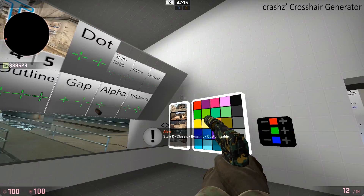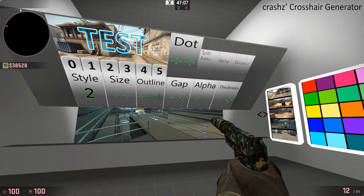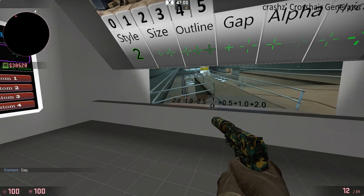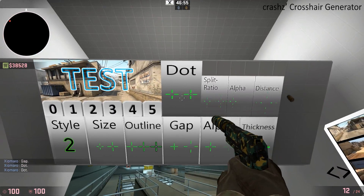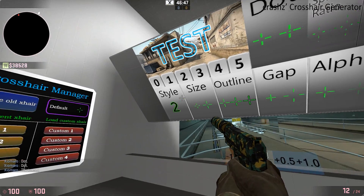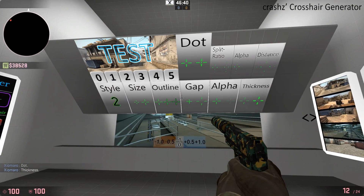As you can see, look at the difference — when I shoot, it opens up a bit and then closes again. If you want to fine-tune it further, you can click on Gap if you want to increase or decrease the gap in the crosshair — as you can see, it's wider or narrower. You can give it a dot if you want, get rid of the dot. There's all these different things, just try them out. Thickness — I don't know why you'd want a crosshair like that, but whatever. Just play around.